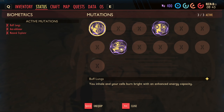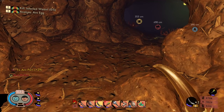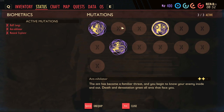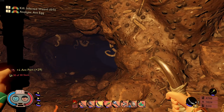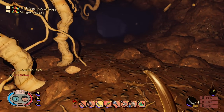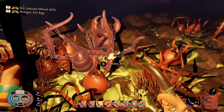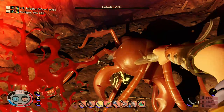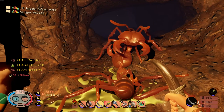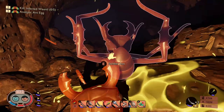Oh wait, there's tiers to it - tier two, tier three! I did not even think about that. I was wondering what these stars meant. Buff lungs is only tier one, you can't have higher tiers. Natural explorer - that is amazing! So does that mean I do more damage to ants? I'm not actually sure. We're just hacking and slashing so fast though.